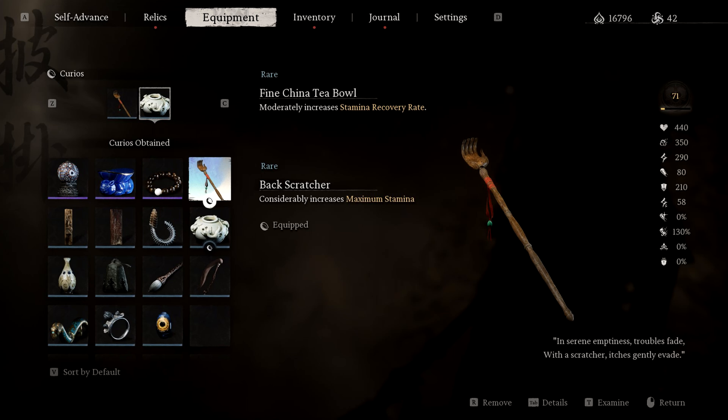For this build, the best curios are the Fine Giant T-Bowl and the Back Scratcher. They are the best fit for our smash build because they increase the max stamina and stamina recovery rate. These two will help in survivability by using dodge and sprinting to avoid attacks. I would recommend as you progress to higher levels to swap these curios for more damage-oriented ones like the Maitreya's Orb, Gold Spike Plate, and the Cateye's Beads — and I've already made a video on all of them, so check it out.